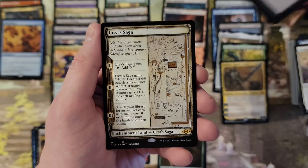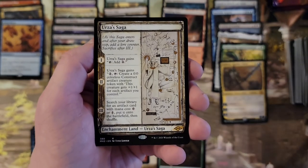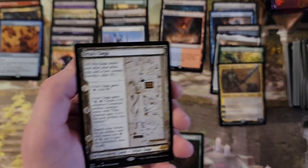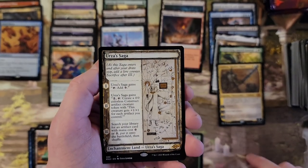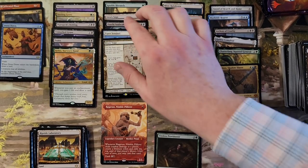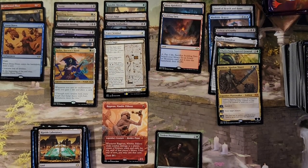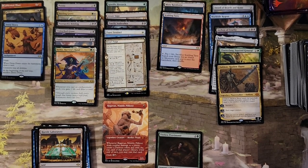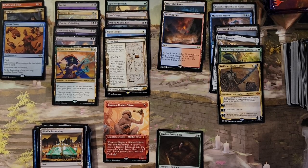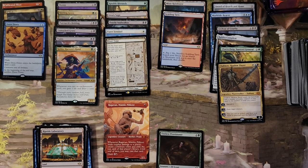Three... oh my god. Two. Two Urza's Sagas. Dosers of Sagas — oh! Folks, look at this box. Holy crap. It's a draft box. Was this first print run? This is amazing.